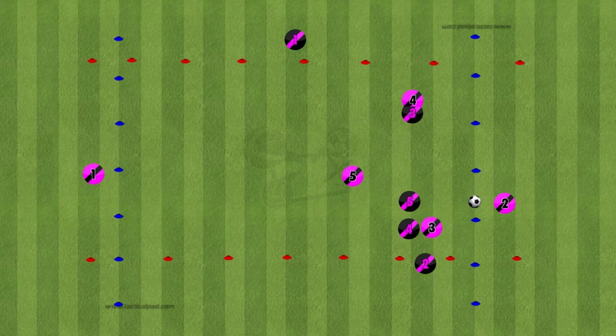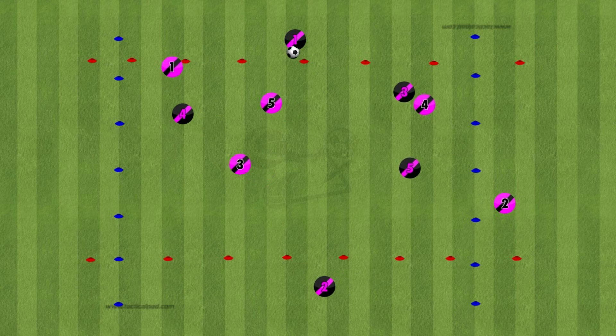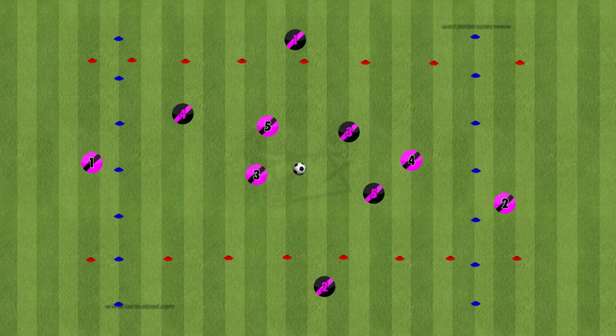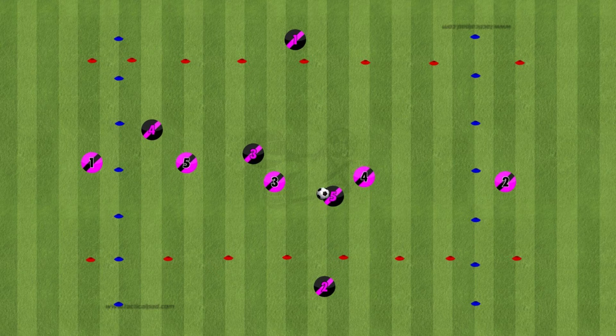The players on the outside can also close down the opposite numbers. As you saw there, the number two from the black team closed down number two from the pink team. So if they win the ball and their team has it, they can start passing and moving. You score a goal each time you work it from end to end.